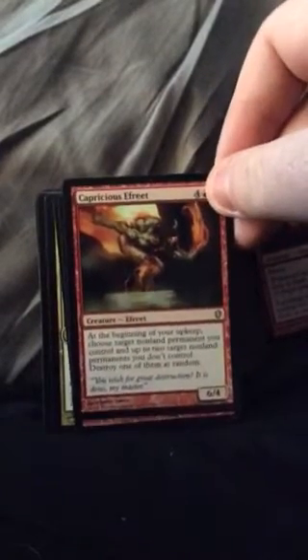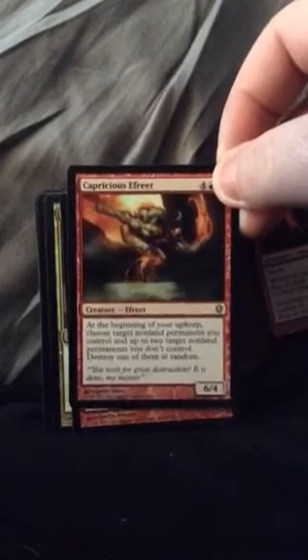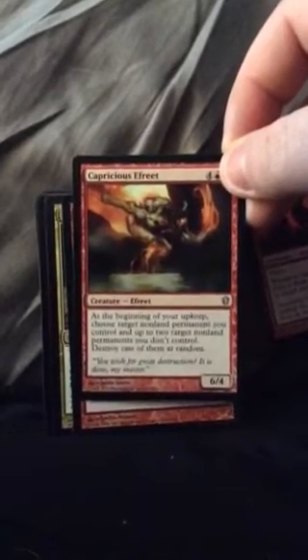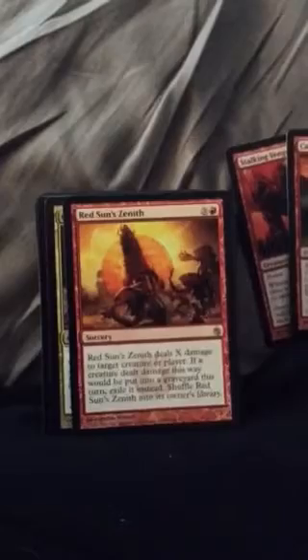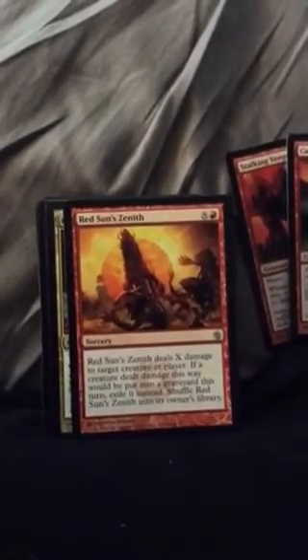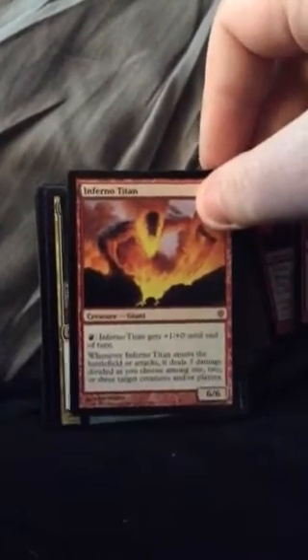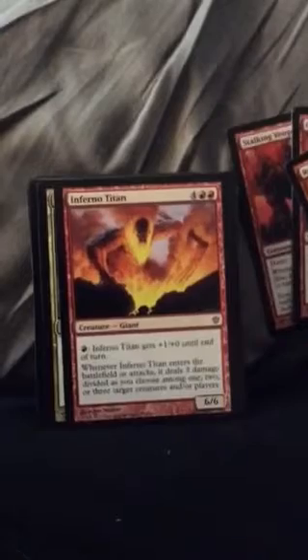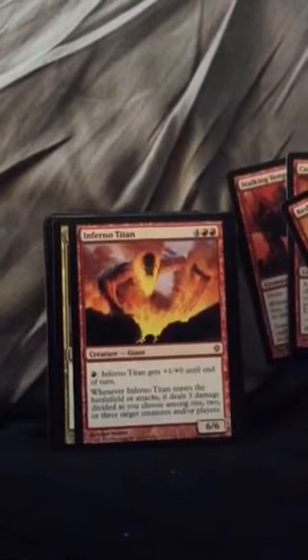Another card I would add is Grave Pact, because it would do really well in here. There's also a card where at the beginning of your upkeep, you choose a token non-land permanent, and you destroy one of them. Or any card that deals damage to an opponent every time a card's destroyed. This card I'd get rid of and replace with Grave Titan. The other way you can go with this is you can make this into a token deck, because there are a lot of cards in here that make tokens.